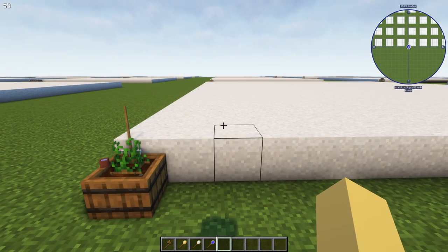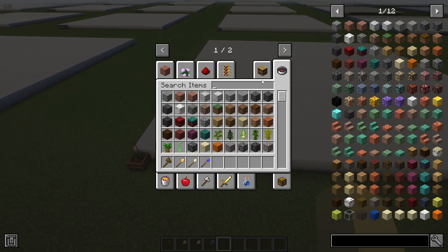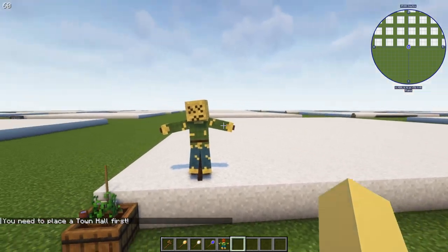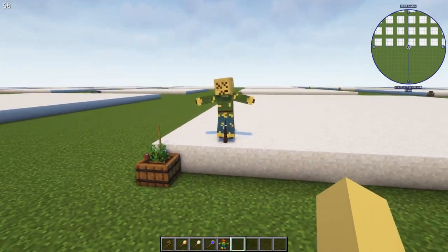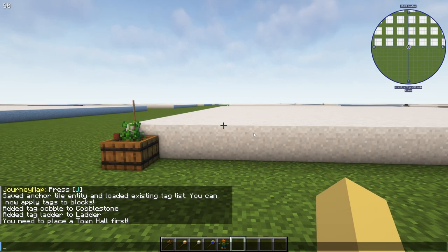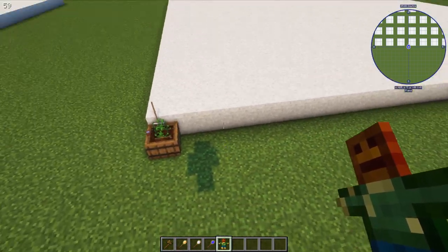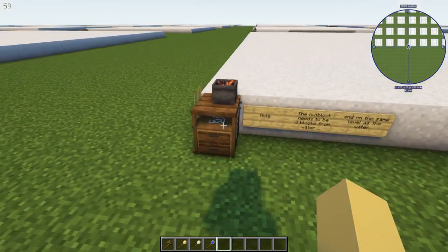Next is the farmer. The farm itself does not have any requirements, but there's an ancillary block called the field, which is otherwise a scarecrow. This specifies an area around it — when you right-click it, a GUI pops up where you can define the field area. It places a field five blocks around it, and that's how your farmer gets to work.